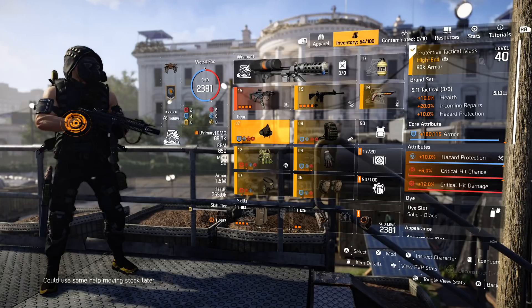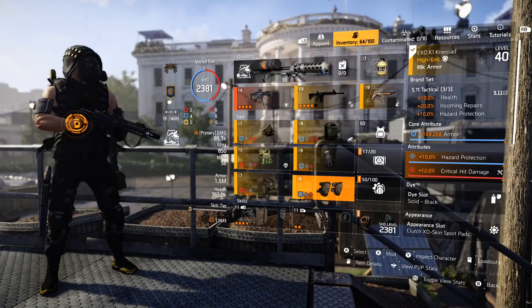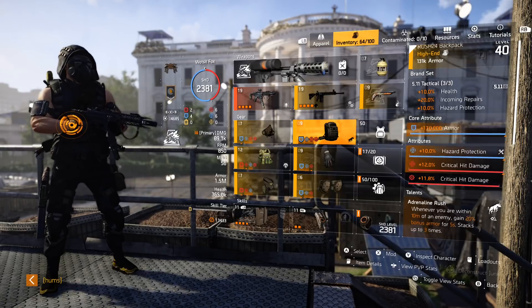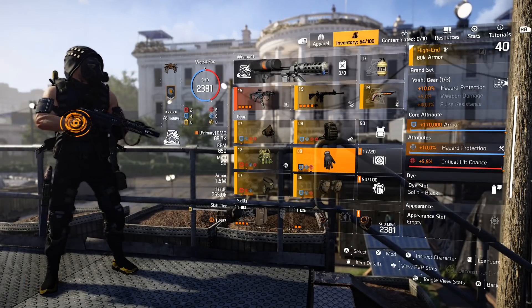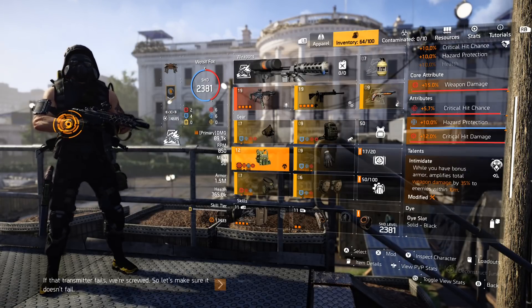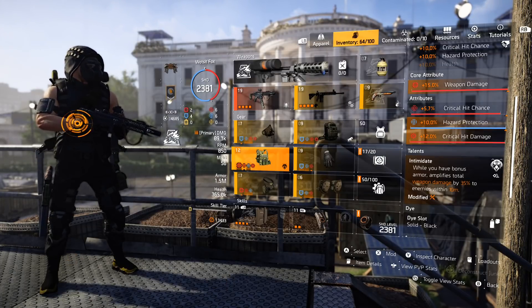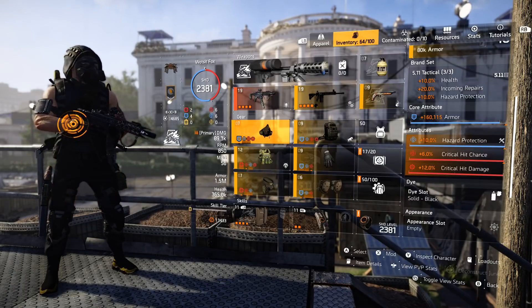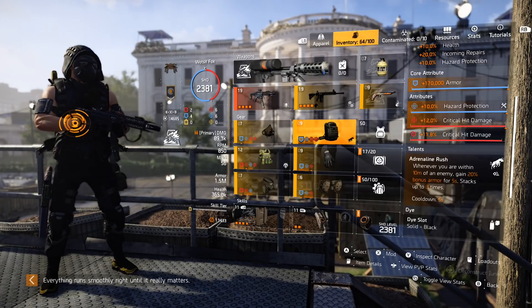I've got HazPro and crit chance/crit damage across the pieces: crit chance on the chest, crit damage on the holster, crit damage on the knees, crit chance on the gloves, and crit damage on the backpack. We are using Adrenaline Rush with this build because the three pieces of 5.11 and the Yarl always roll as blue — that makes us a four-blue two-red build, which is perfect. That's exactly the place I like to be with close-range builds, either three blue for Conflict or four for the Dark Zone.